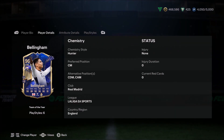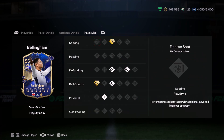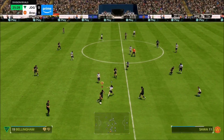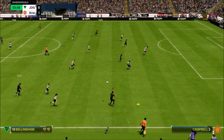Ladies and gentlemen, welcome to the video. Today we look at the Wonderboy — 6'1", high-high work rates, 4-star 4-star combination: Jude Bellingham, Team of the Year. This card looks absolutely sensational. He's got Intercept, he's also got Sly Tackle. The two playstyle pluses he has are Technical Plus and Power Shot Plus — some of the best playstyles you could ever ask for on this sort of card.